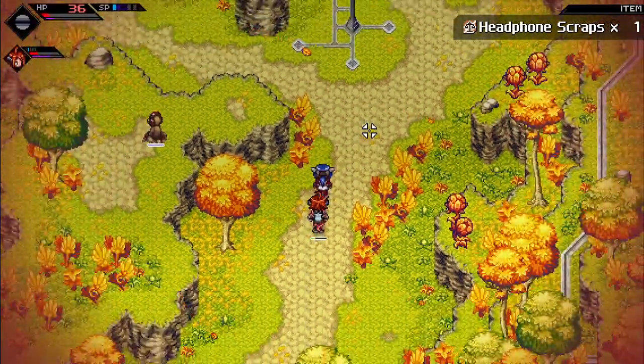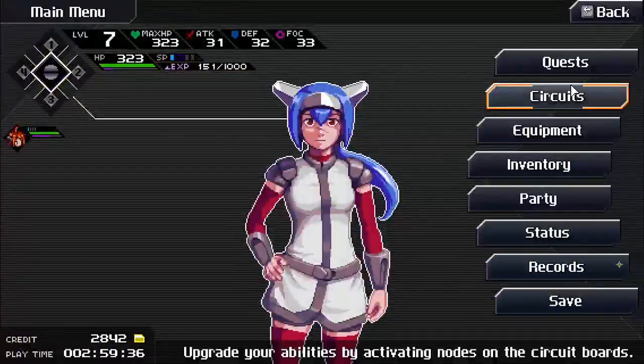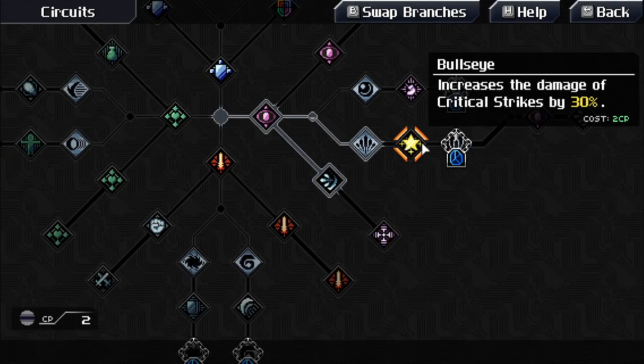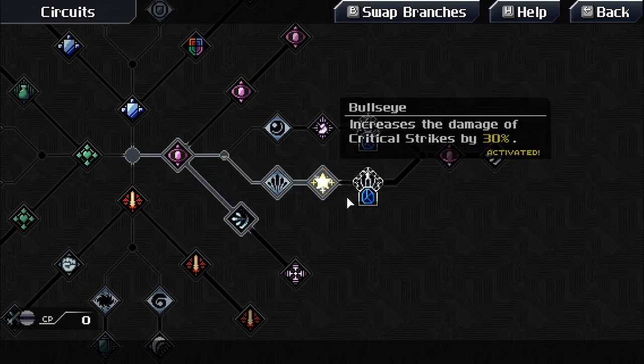Level up — should end combat to heal up. Looking at circuits — wanted to get the one that causes damage on critical strikes. That seems good. Activating it.